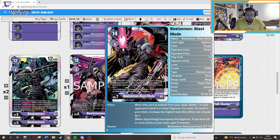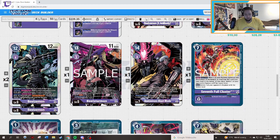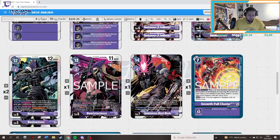Then we play Beelzemon Blast Mode: when this card is trashed from your deck, delete one of your opponent's level three or lower Digimon, and for every ten cards increase the highest level this effect can target by one. So in the late game, if you have 20 or more cards in your trash, you gain free memory. It's a removal card — and if you've milled it, don't worry, we play Calling to get it back.